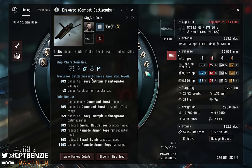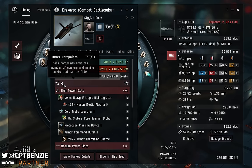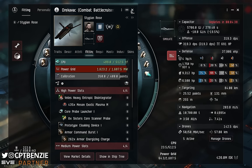The Precursor Battlecruiser skill bonuses give us a 10% bonus to heavy entropic disintegrator damage — 50% at full training — and a 4% bonus to all armor resistances, which goes from 16% at level 4 up to 20% at level 5. I'm showcasing this with Precursor Battlecruiser 4 only, so what you'll see is based purely on 4 levels. It's worth noting we only have a single turret on this, which is standard for all Triglavian ships. You'll obviously fit that with an Entropic Disintegrator — it does its thing, and it does it well.